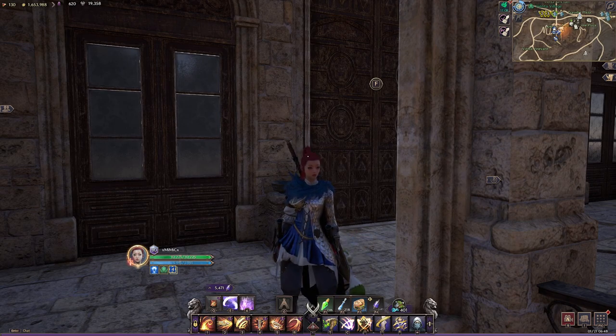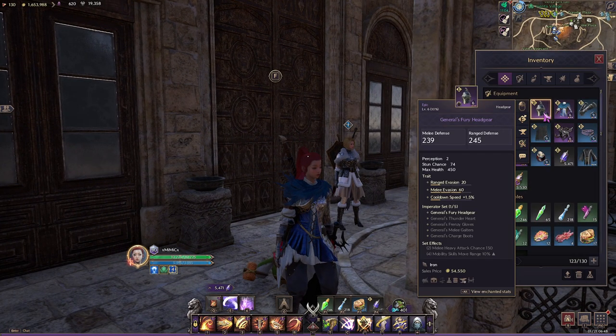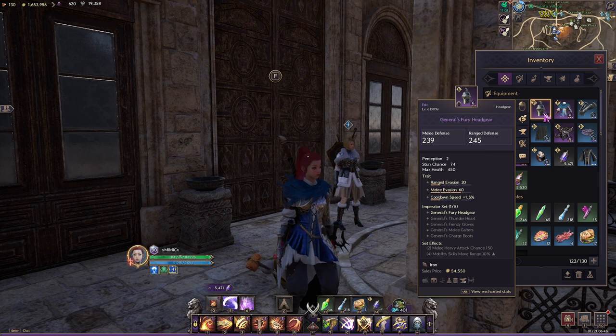Without a doubt, General Fury's headgear is the best DPS headpiece in my opinion. For melee, the two-set bonus gives you melee heavy attack chance plus 150, which is broken. So for melee it is 100% best-in-slot headpiece.